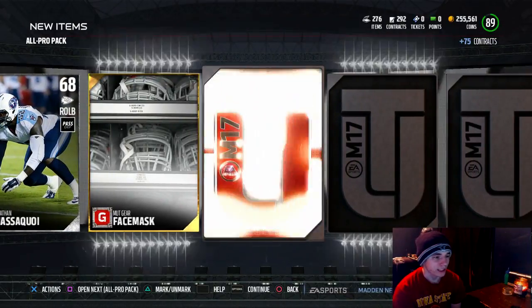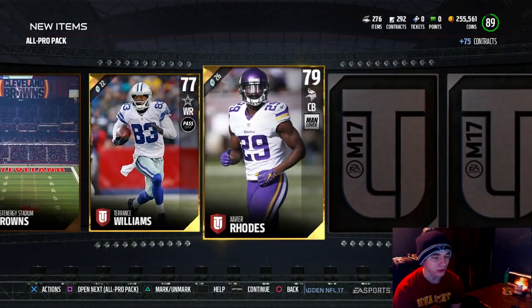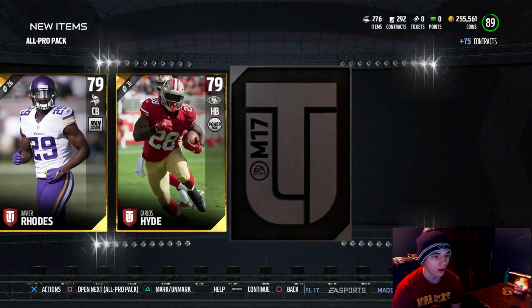We get a Mug Gear Face Mask. I don't really like those alternative jerseys or anything. We get Terrence Williams, Xavier Rhodes, and a Carlos Hyde.